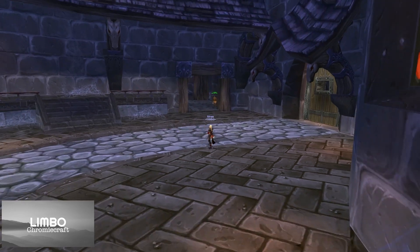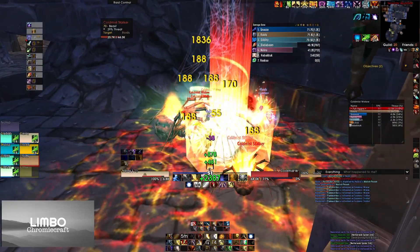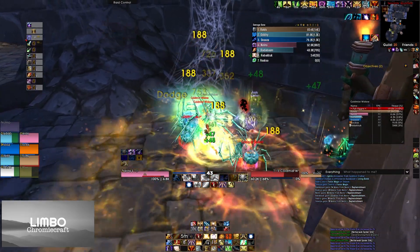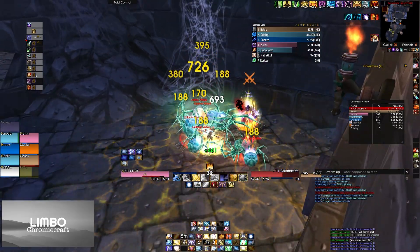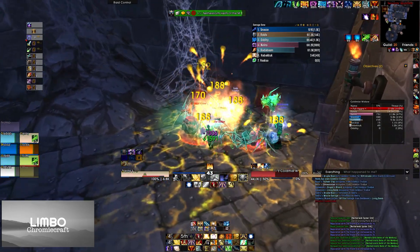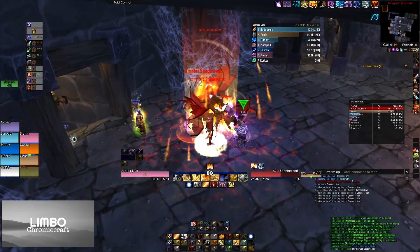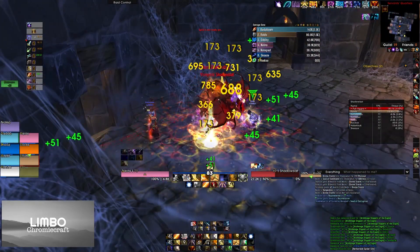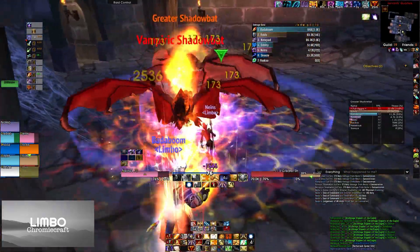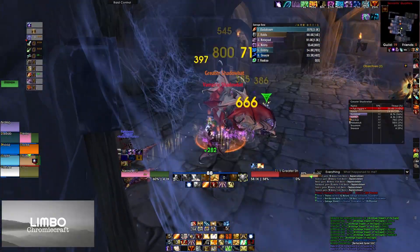Once inside Karazhan, the first door on the right leads to the Servant's Quarters where the animal bosses spawn. Most groups will skip these as it adds around 10 minutes to the run and all the drops are random stat epic items. Nevertheless, some feral tanks will want these for resistance gear. To spawn the bosses, clear trash until one of them spawns.